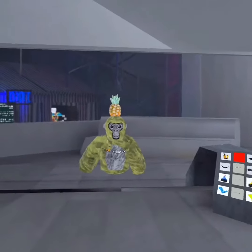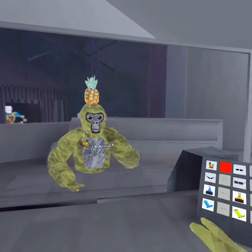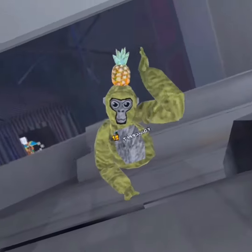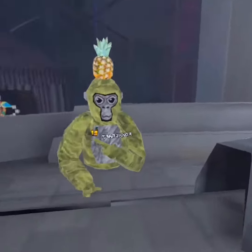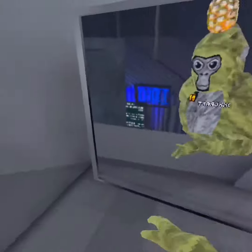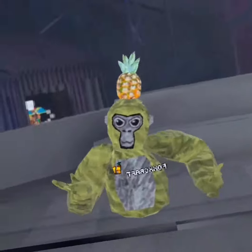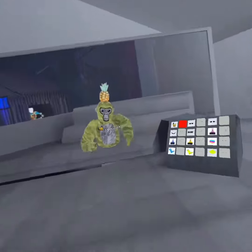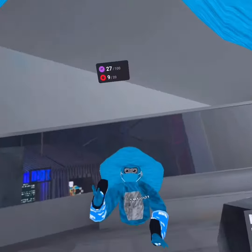For the next one you're gonna want this light yellow color — the code for this is 995. You're also gonna want the pineapple and this little Canyons badge. It's a pretty cool combo, pretty clean. You can make this color a little bit more orange if you want.